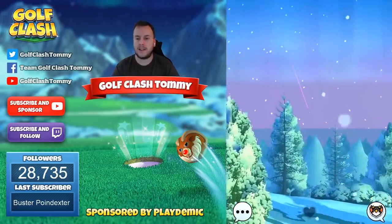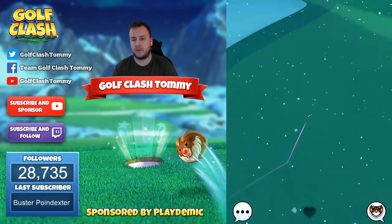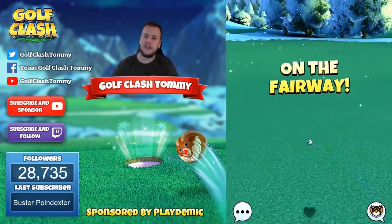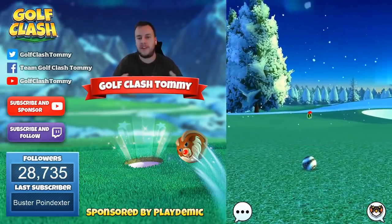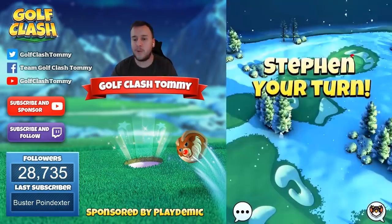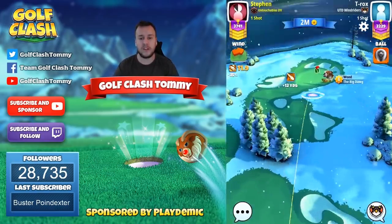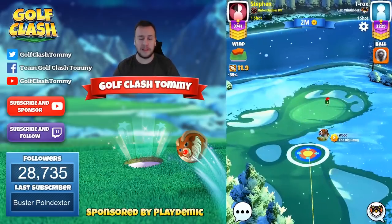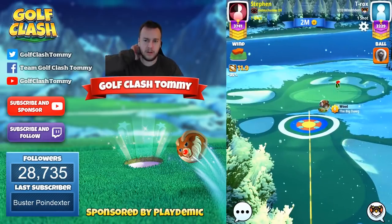Getting it straight dead center — perfect — and the speed is also perfect, because the topspin could potentially put us behind the trees, which would cause a big problem. We need the ball to stop. If you have an Apocalypse level seven, don't use max topspin — it would roll too far and make it very tough to get in the hole.